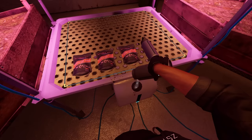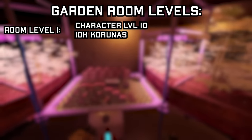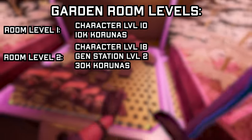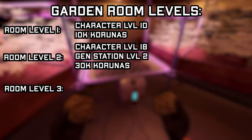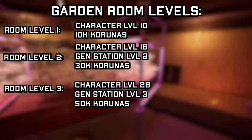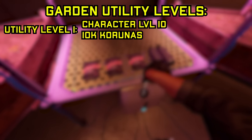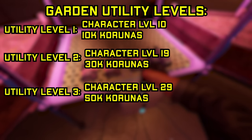This is one of those rooms where you'll need room level 1 and utility level 1 for anything to show up. The basic operation is you put water in the water tank and place one of the Takistan Sun Seeds into the dirt indent of the planters. There are 3 stages of growth for each plant, with a plant being complete and harvestable after 72 hours. Upgrading the utility level will increase the duration that your water reserve lasts. Room level 1 requires character level 10 and 10,000 karunas. Room level 2 is character level 18, generator utility 2, and 30,000 karunas. Room level 3 is character level 28, generator utility 3, and 50,000 karunas. Garden utility level 1 requires character level 10 and 10,000 karunas. Utility level 2 is character level 19 and 30,000 karunas. Utility level 3 is character level 29 and 50,000 karunas.